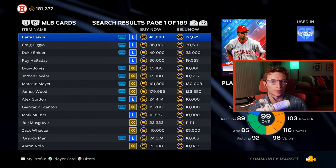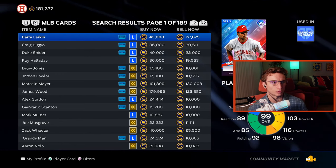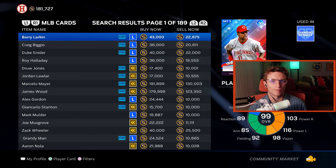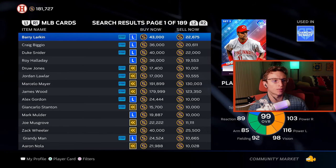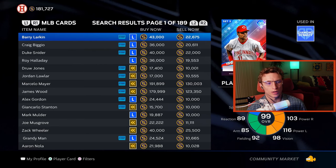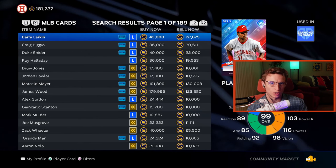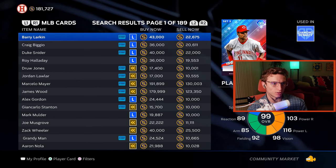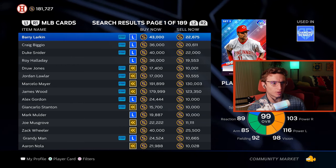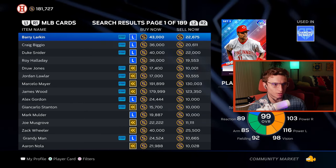The first item is Barry Larkin — 43,000 stubs to buy now. That's how much it would cost to just buy it right off the marketplace and have that in your inventory immediately. Sell Now — if you have an extra Barry Larkin, you never collected him in any collections, didn't lock him in or exchange him, and he's not on your squad, you can sell him immediately and get 22,000 stubs.